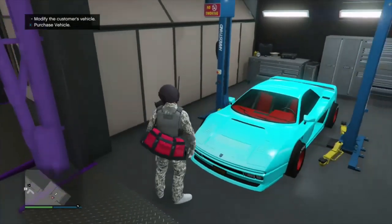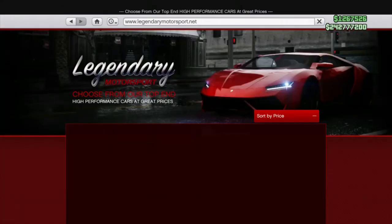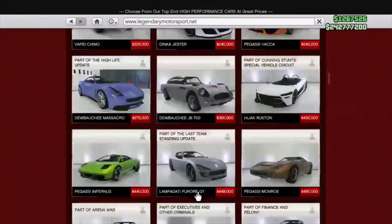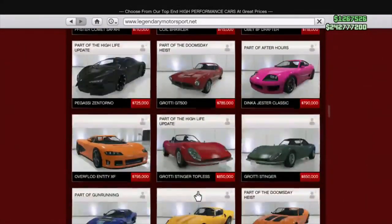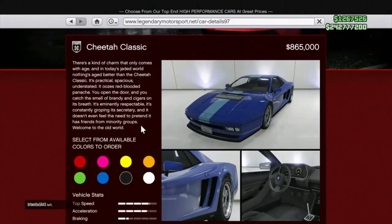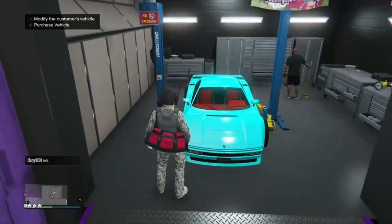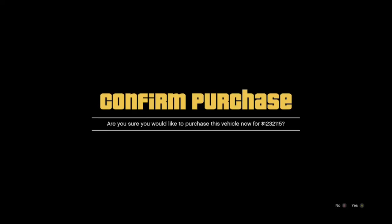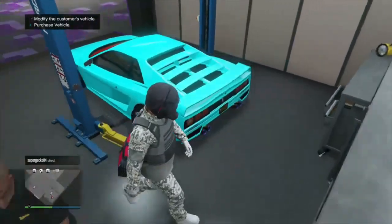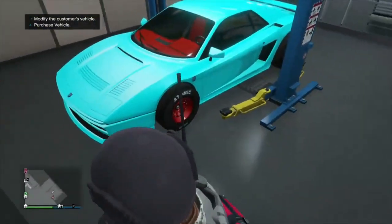I believe the car is on the website Legendary Motorsport. It's a two-door — let's narrow down the price, it should be around 800k, under 1 million. Here it is: the original price on Legendary Motorsport is $165,000. The price goes up when you purchase the modded version, but you get a fully modded vehicle with a rare color, red, white and blue tire smoke, and an unselectable respray paint job. Nice car — take advantage of the auto shop merge.